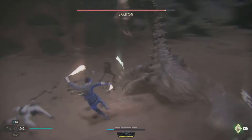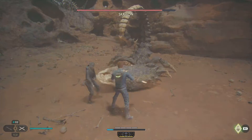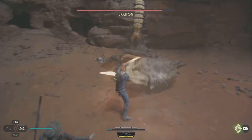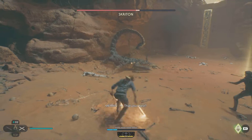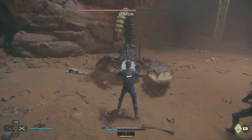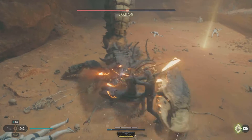One important thing is don't forget to use Merrin with R1 and then square to use Merrin's ability, which will pin down the enemy for a short period of time. Basically you want to attack straight after it's made a move, and you just want to get ready to dodge when you see it glowing red.